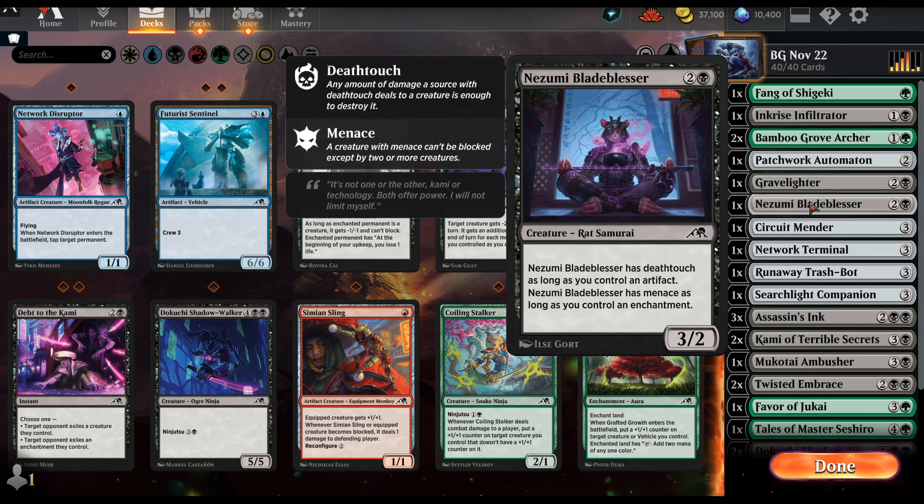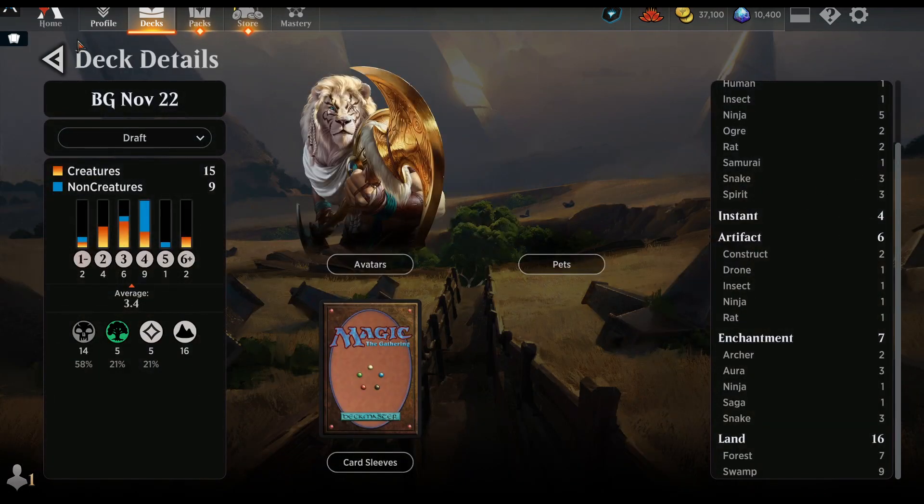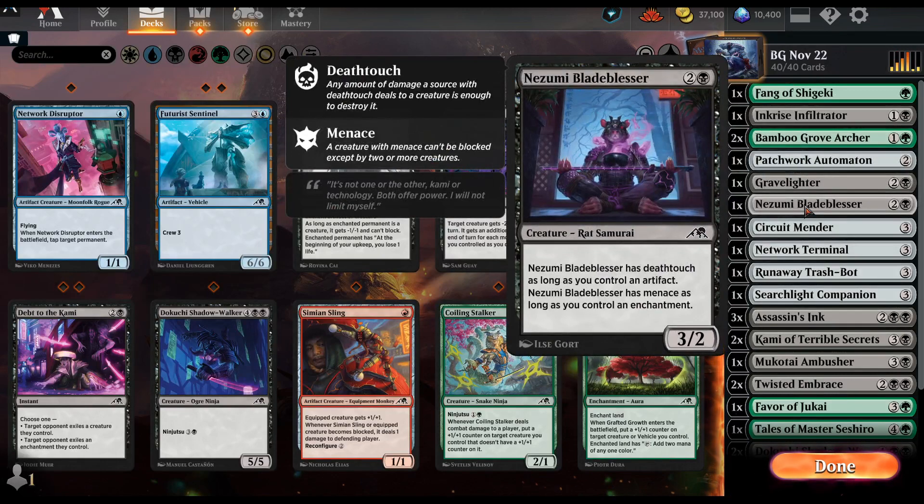This card in my deck was also really good. I have a lot of artifacts and enchantments — around seven enchantments — so I had Deathtouch and Menace often. It's kind of a build-around: if you have a deck like mine it could be an A-minus, because Deathtouch Menace means they have to block with two and one has to die. In any other deck maybe just a B-minus, so yeah, it's a build-around.